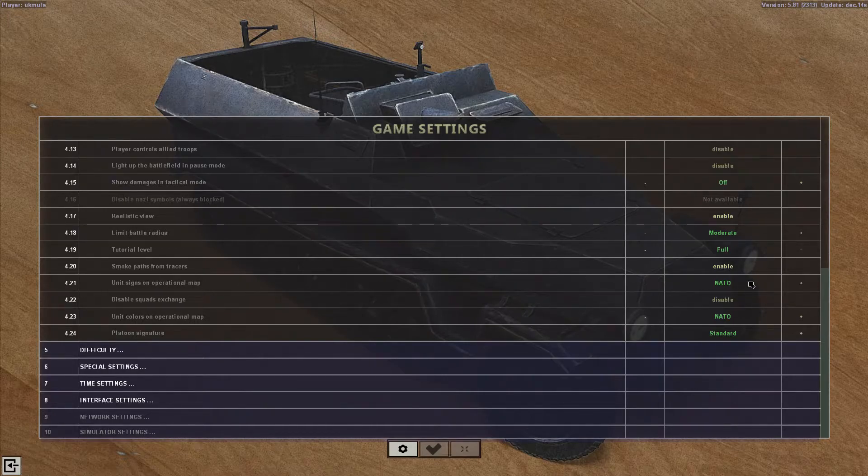Go across — mine's already on NATO — but you just click the plus button or the minus button here to change it to whichever icons you want. I like them on NATO.